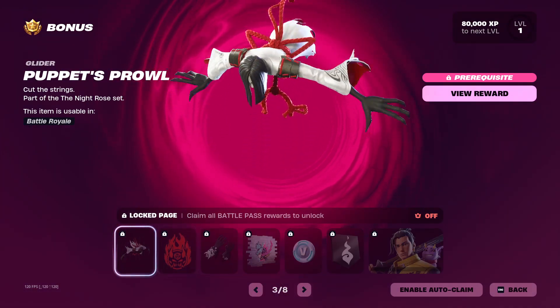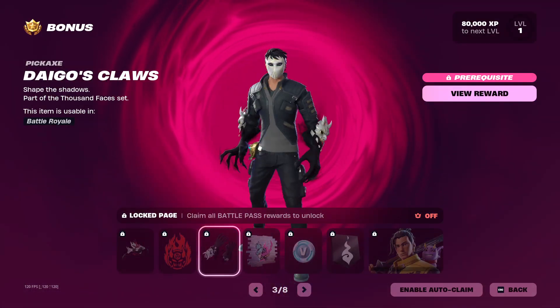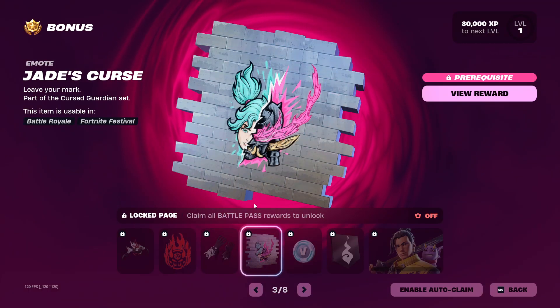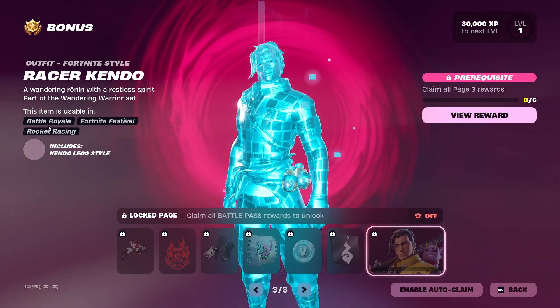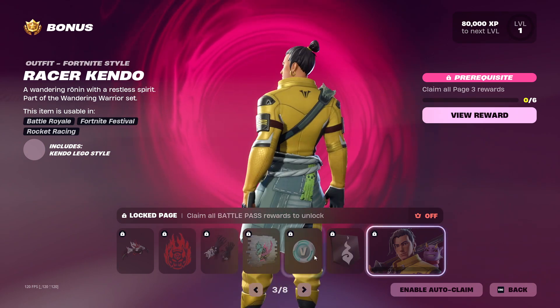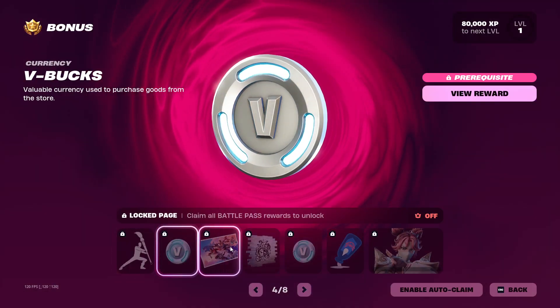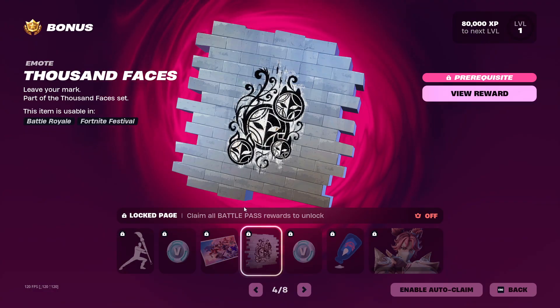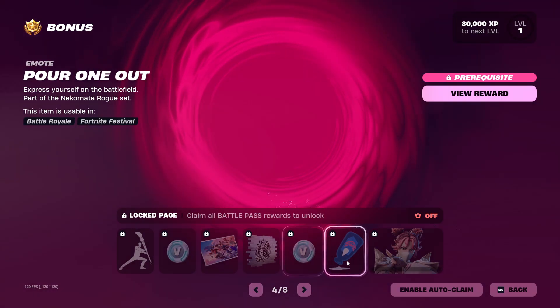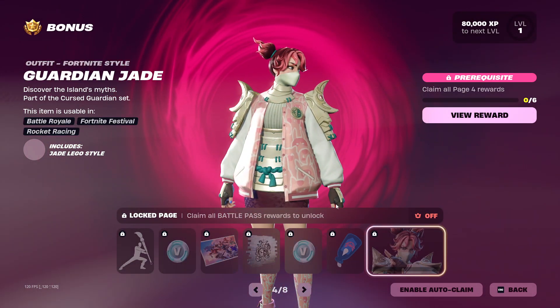On page 3 of the bonus rewards we've got the Puppet Prowl glider, the Burning Rose emote, Diego's Claws, Jade's Cursed spray, more V-Bucks, a banner icon, and the Racer Kendo Fortnite edit star. On page 4 we have the Battle Blessing emote, more V-Bucks, the Legends of a New World loading screen, the A Thousand Faces emote, more V-Bucks, the Pull One Out emote, and the Guardian Jade edit style.